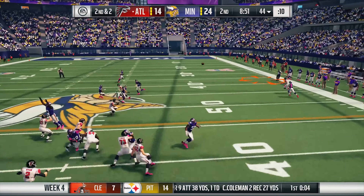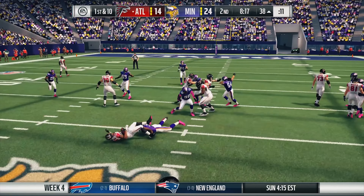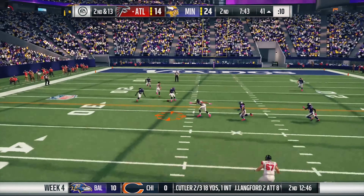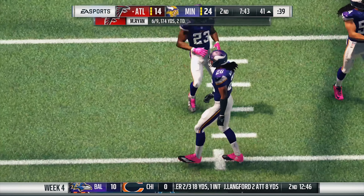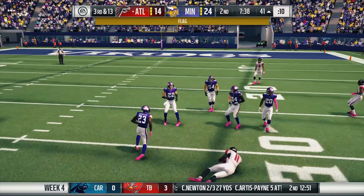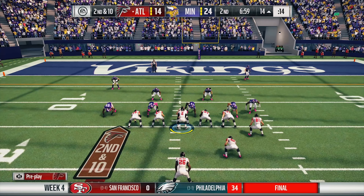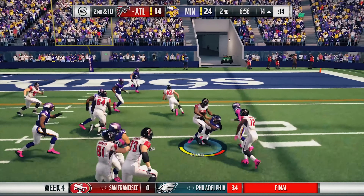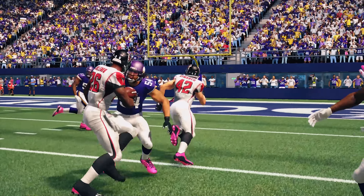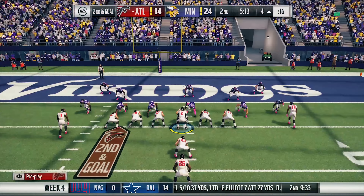Now down 10 with 8:52 left in the second quarter, Matt Ryan goes up top to Josh Gordon. We try the ground game but Coleman had no running room. Ryan completely misses Gordon on the next pass — that was laughably inaccurate. On third and 13, Julio goes up and grabs it one-handed, and on top of that there's a face mask on the play. A couple plays later on second and 10, Coleman gets tackled for a short gain, but that play should have been a touchdown if Patrick DeMarco had blocked that one guy.